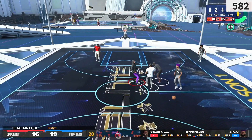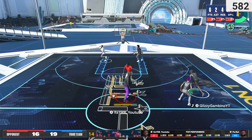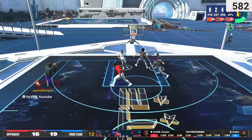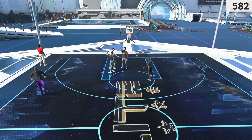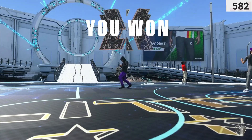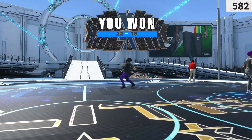The build dribbles a little bit and they foul him. Like I said, this build is in demigod mode — there's nothing they can do. Off the dribble, lean, green — and it's over with. 6'8" lock playing center, by the way. This build is literally insane.